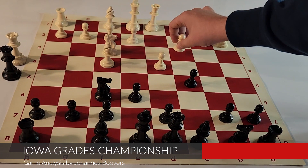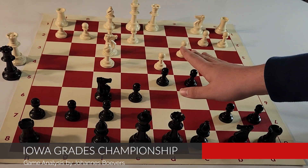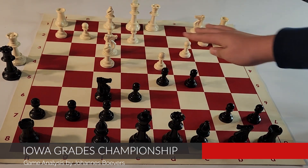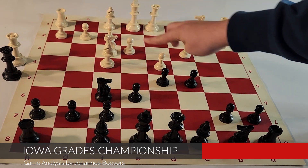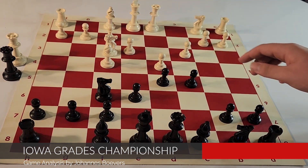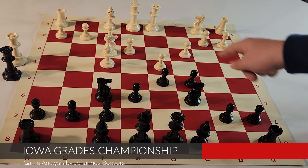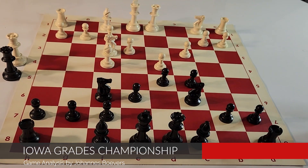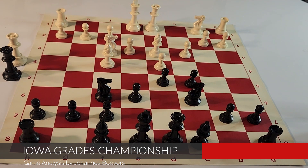My opponent plays c3, reinforcing the center, and I strike back in the middle with d5. You get what is called the Carlsbad structure with the pawns like this. My opponent forms this pawn triangle, putting all the pawns on important squares while still keeping mobility for the bishop, and I put my knight here, which is hitting the center and blocking the king from being checked if the bishop went to here.